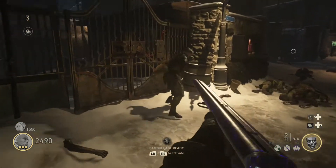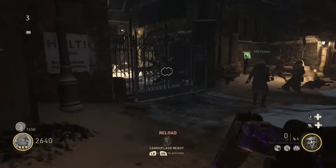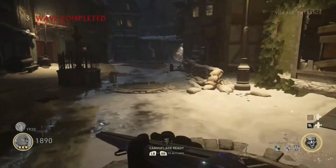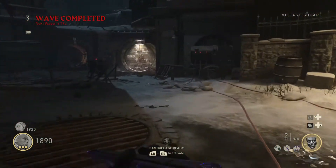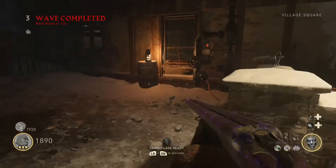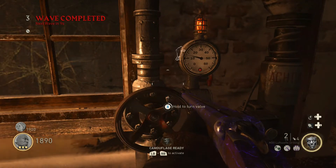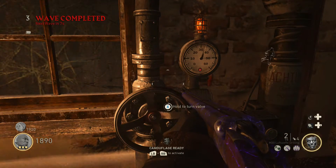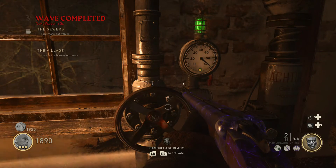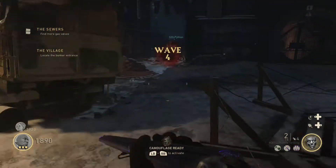Alright, so as you know, you start in the starting room, which is that big alleyway, and I would recommend buying the double barrel shotgun in the beginning because it's actually a really good weapon. Open the first door, and once you've opened the first door, there's a generator with three red lights and three wires coming from the generator. You want to follow the first wire to a pump, and when you get to that pump, you just want to turn the pump, and eventually when it gets to full, the pump will turn green, and one of the lights on the generator will turn green.